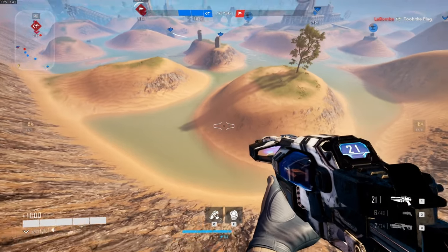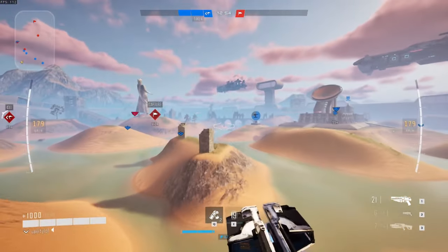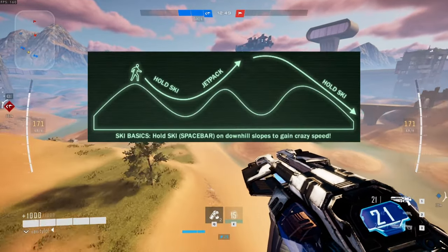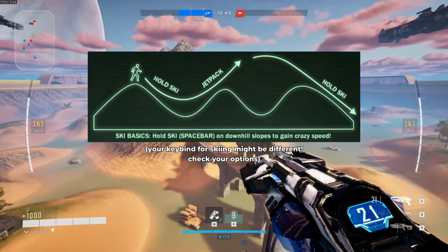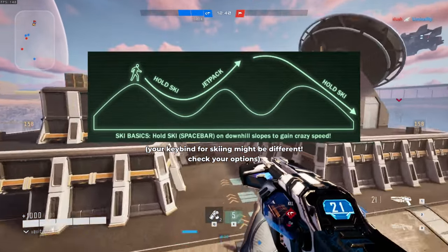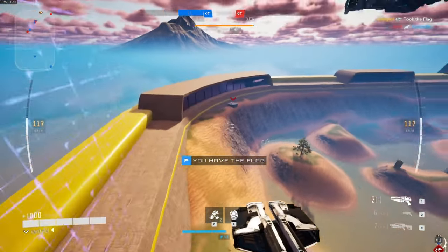You don't run in Tribes to gain speed — you ski. And what is skiing? Using your feet to slide up and down hills. Here's a simple guide on mastering speed in the Tribes universe. Start by dropping from a high point onto a downward slope. As you ascend the opposite incline, engage your jets, utilizing the energy bar on your screen. The key is skiing down slopes and jetting up inclines, effectively leaping from hill to hill to build and sustain momentum.